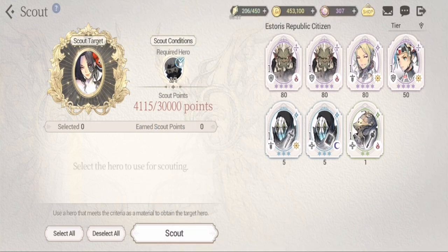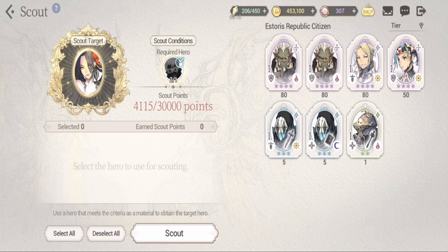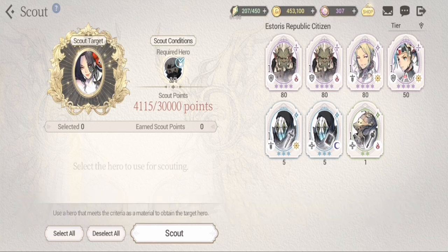We will be starting with our scout guide. First would be your early game phase — defined as playing as a beginner from your first day up to probably your second month of playing the game. At this phase, you're still trying to level up your five-star and four-star heroes. For the scout system, you're only going to be using one, two, and three-star heroes, because your three-to-fours will be used to transcend heroes that you'll be using. So no three-to-fours in the early stages.